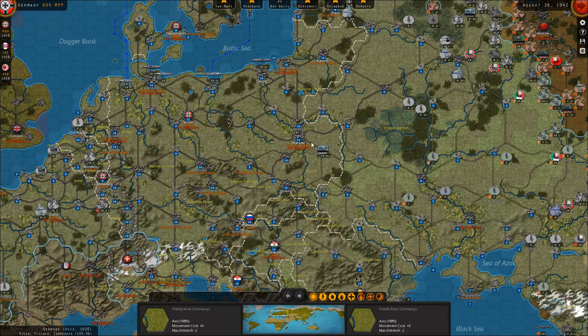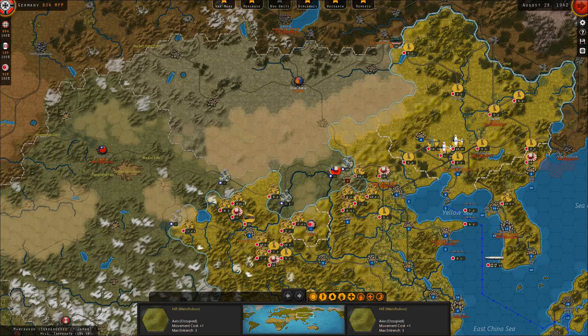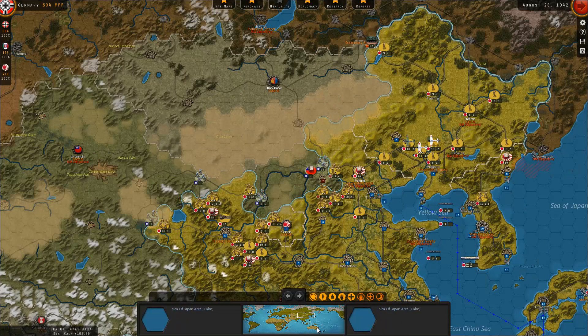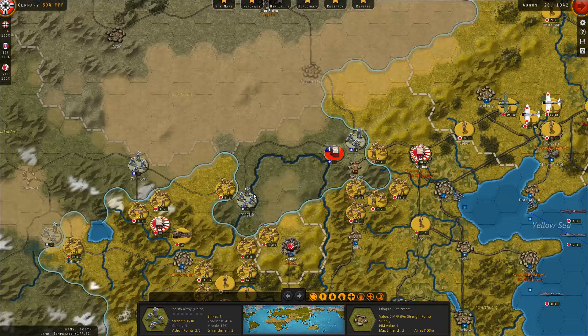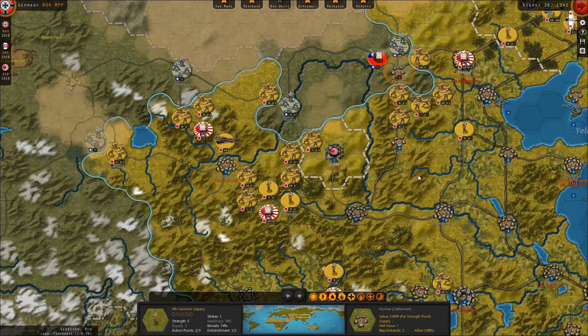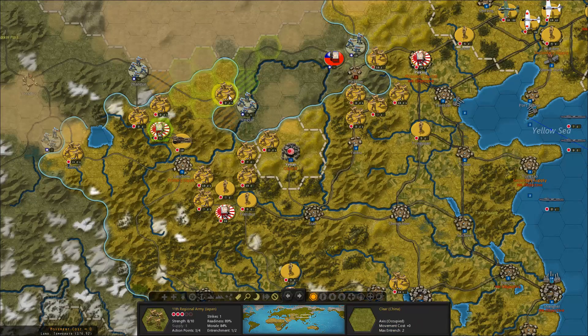Welcome back to Strategic Command World at War where we're still battling the Allies. It's now August 28th, 1942, continuing from the previous episode. Let's take care of things in China first. We took care of the unit in Pautou, we'll be taking that, and these few forces are going to move up on Bogumchie to see if we can take down those guys as well.